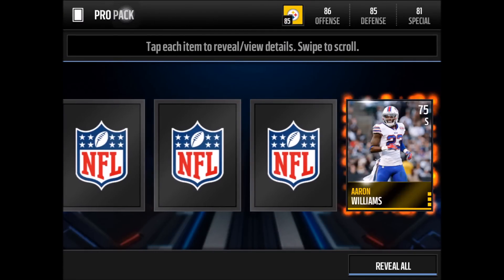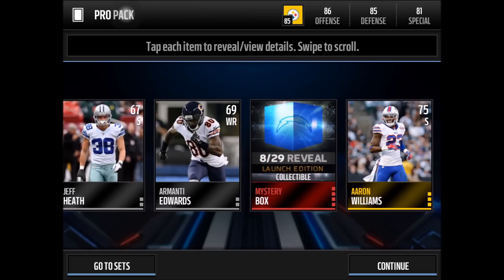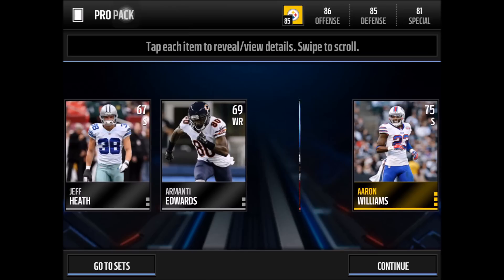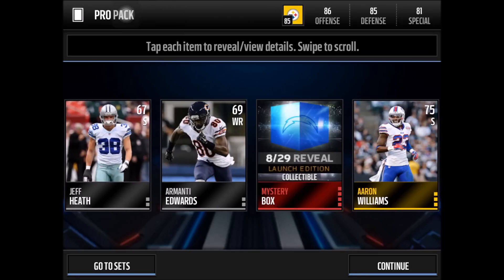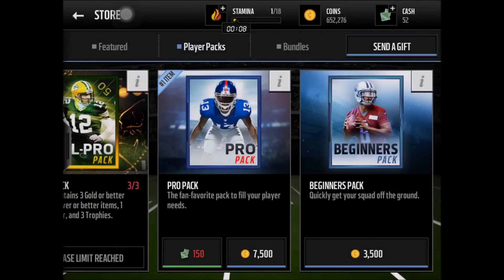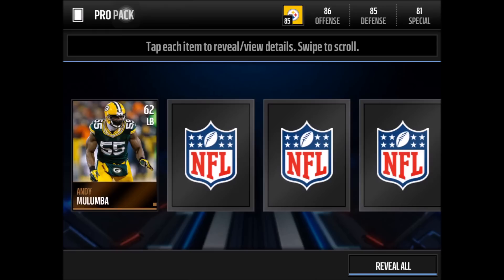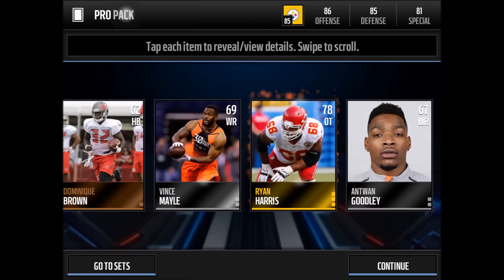Second Pro pack — we need an update team here. Nothing on that front, but we get Arian Foster — and whoa, we get a mystery box: 829 reveal! The Chargers one — I think this was actually going for some decent prices on the auction house. I'm going to keep it though. At the end of the video I'm going to show you guys all of the mystery boxes collected in one video.